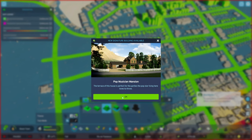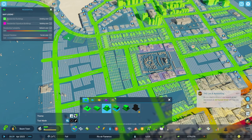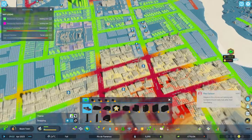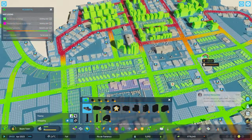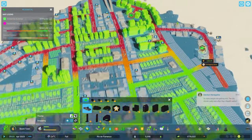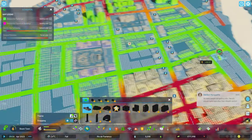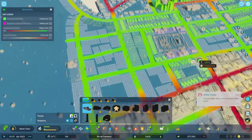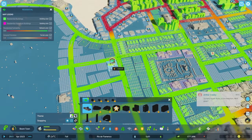We also get these special buildings, like this pop musician mansion, which grant benefits to the city. There's a special section for these unique buildings and you get them because you've accomplished something or another. I decided to find a good area for it — they have a range — so I plop it.